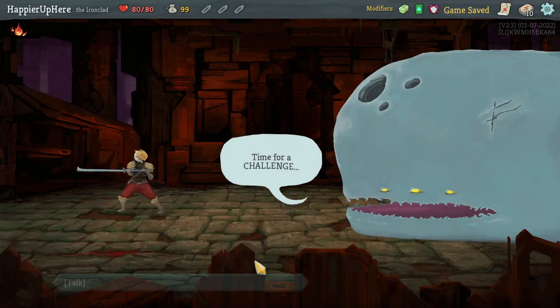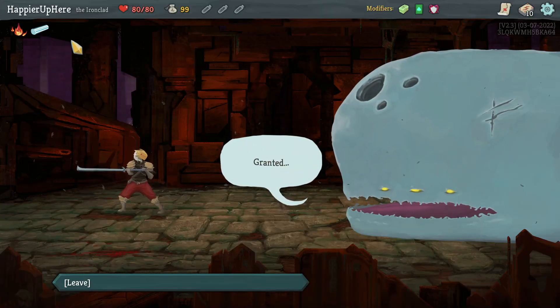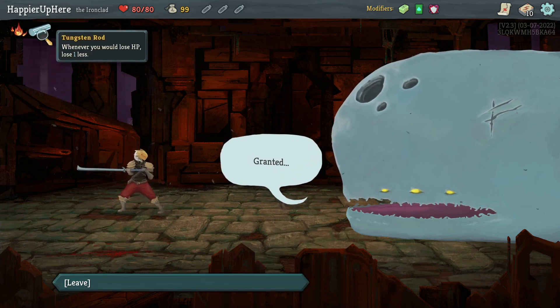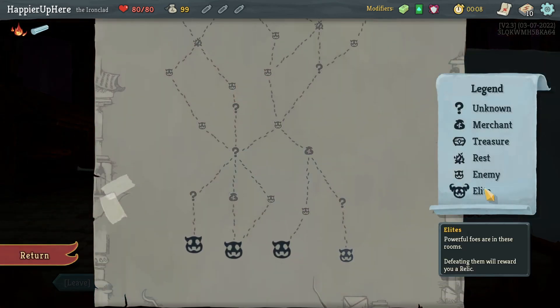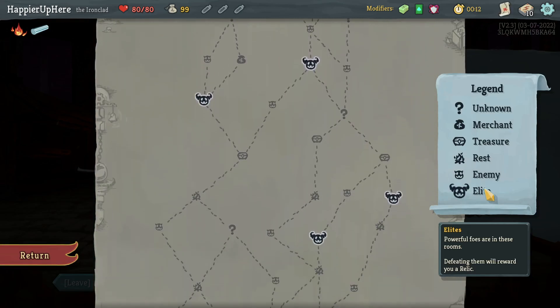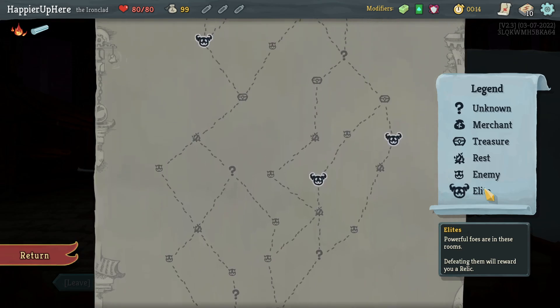For today's run: Heirloom, Green Cards, and Terminal. The Heirloom relic is great — Tungsten Rod, whenever you lose HP lose one less — that's very useful. I'll try to go for Highlander of course. I have two colors available. There are two elite paths generally on the right.